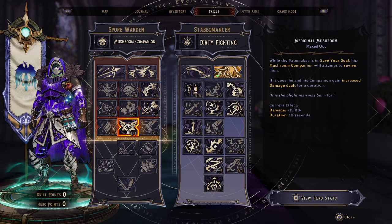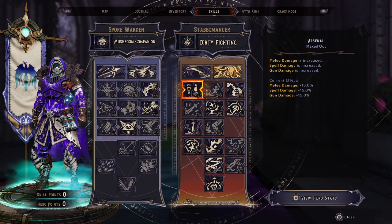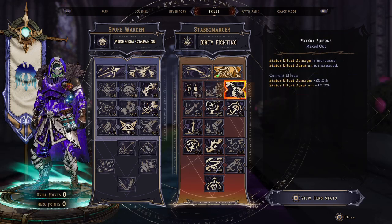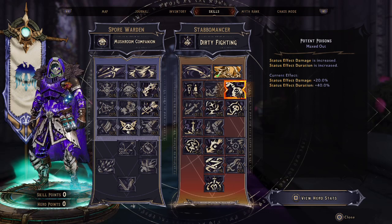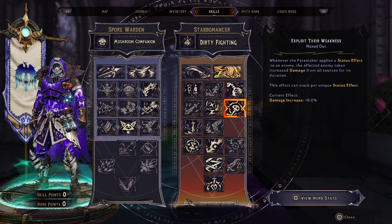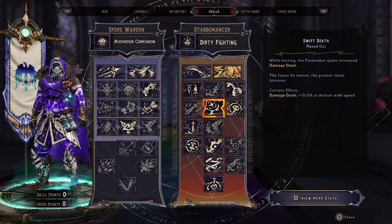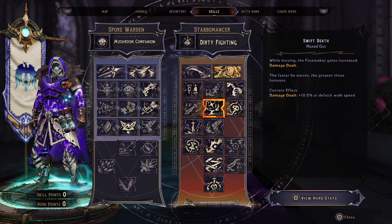Now let's go over into the bread and butter, our Stabomancer tree, where most of our focus is going to be. First, we have Arsenal — our melee damage, spell damage, and gun damage are all going to be increased. Next in that first row is going to be Potent Poisons — status effect damage and status effect duration are both going to be increased. This works really nicely with Exploit Their Weakness: whenever the Fate Maker applies a status effect to an enemy, the affected enemy takes increased damage from all sources for a duration.